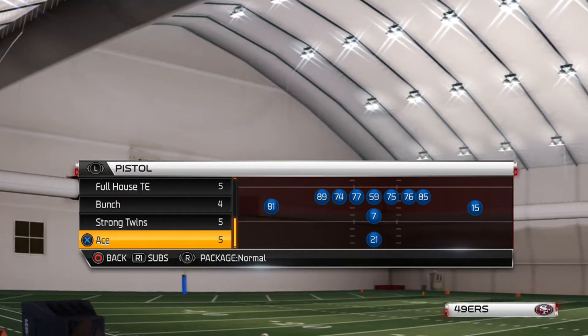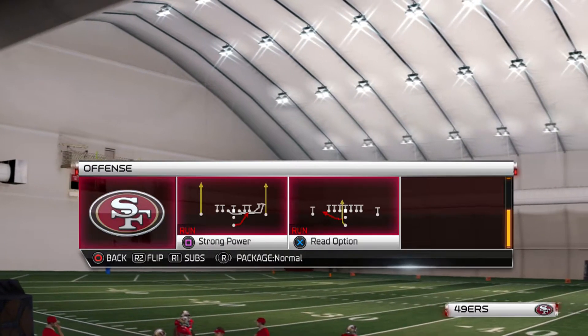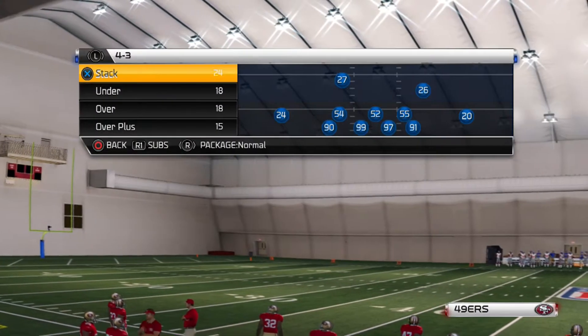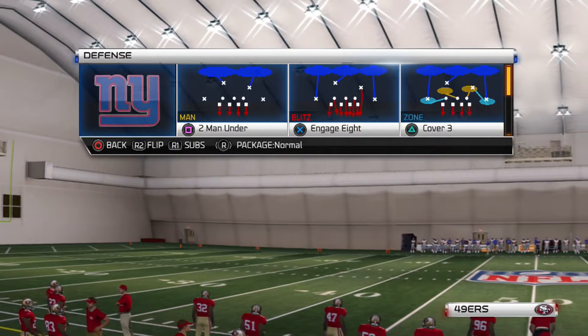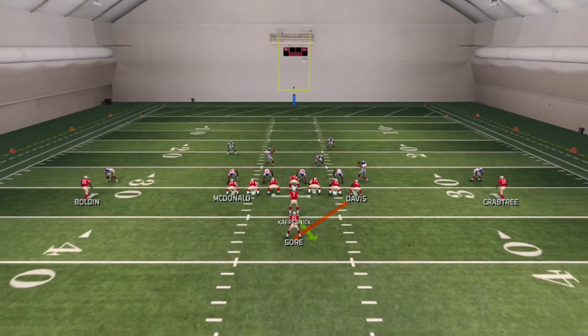What up, it's your boy Shocker 360 and here we go. We're gonna break down the Ace Pistol and we come out in different formations. We're gonna come out in the Power O. I've been using this play a lot in tournaments so I'm gonna go ahead and show you how I run it. Let's come out in a regular defense over here.